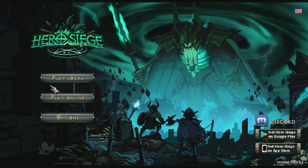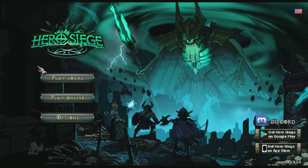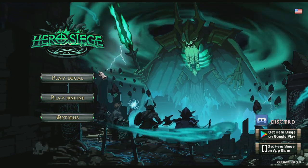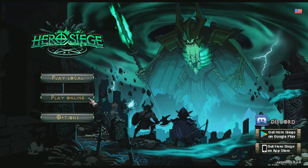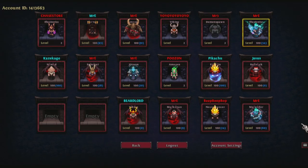For now, we're going to go into the online where most of you are actually going to play. The first thing you're going to want to do is click the registration button — you have to register your account. It's very important because you won't be able to make a username and password to log in if you don't. This only takes about 30 seconds and it's very easy.